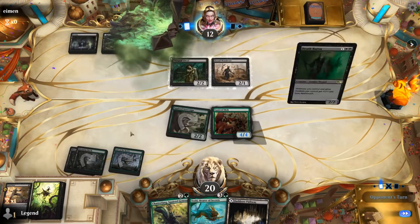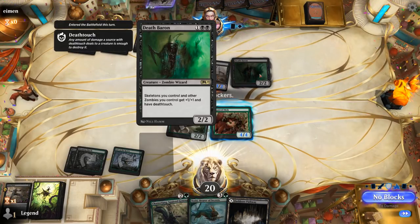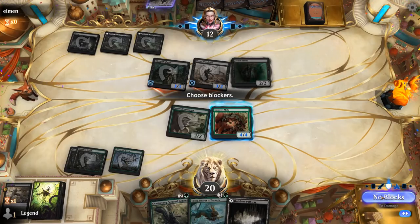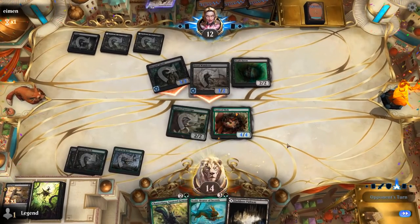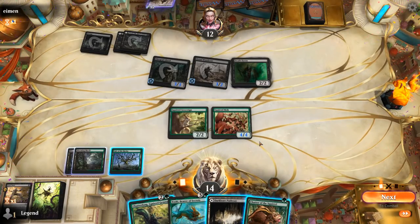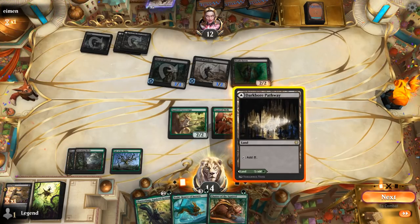Opponent taking a lot of damage off their mana base. It's more of a zombie deck with Death Baron. Happy that they're not keeping any death-touchers back on defense. Got a couple options: can go Chatterfang, make two Squirrels with Chatter. Could play Toski, attack, and I'm fine trading Sovereign for Death Baron while Squirrel Mob gets to hit them and draw a card. If they take it, we still have a Toski on defense — I think that's probably the play here.